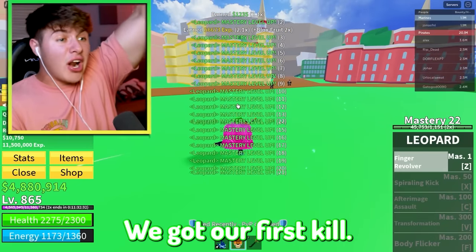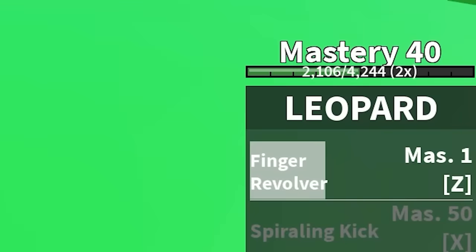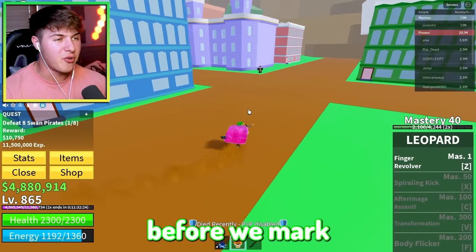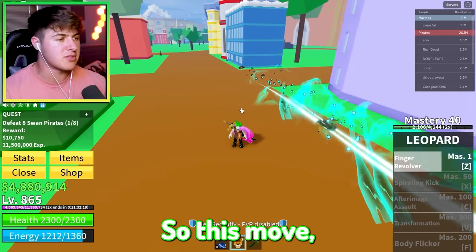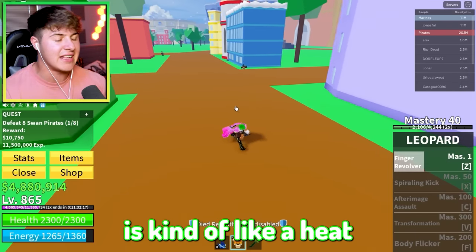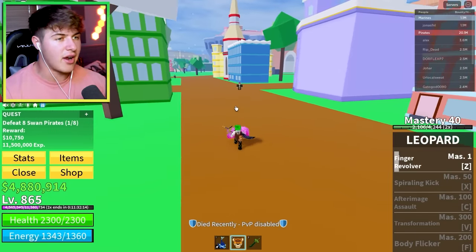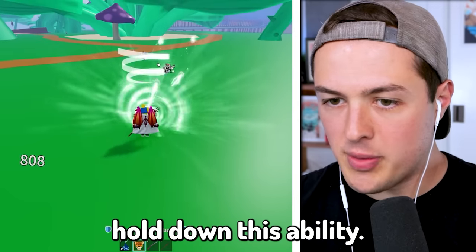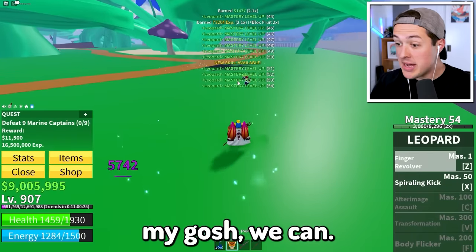We got our first kill, let's go — we're already level 40 after one kill! Only one more to go before we unlock the Spiraling Kick, that's when the game's gonna change. The Finger Revolver is kind of like a heat-seeking missile — let me see how far the range is. Oh, I hit him from all the way back there! Let's see if we can hold down this ability — oh my gosh, we can!